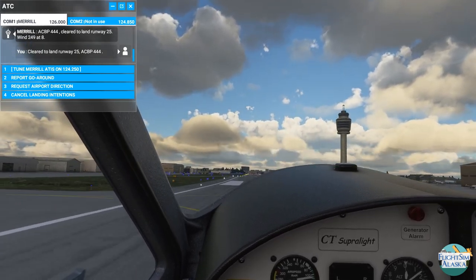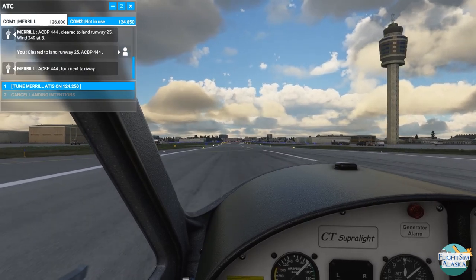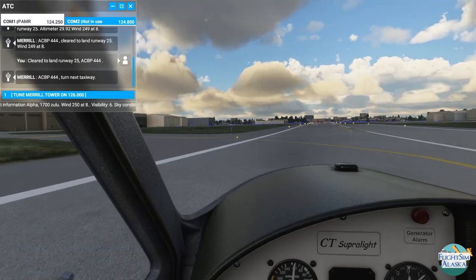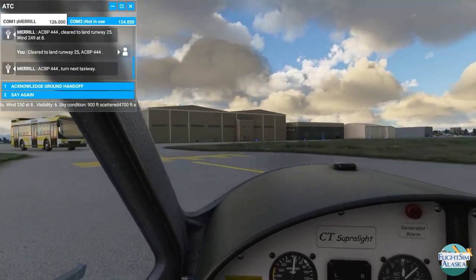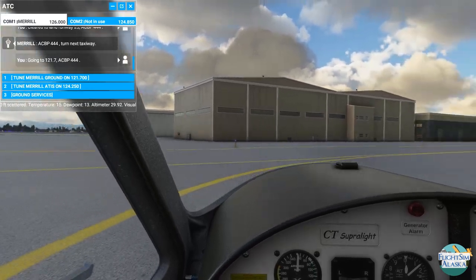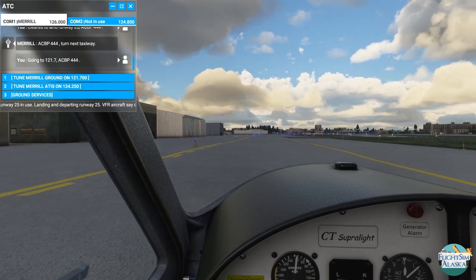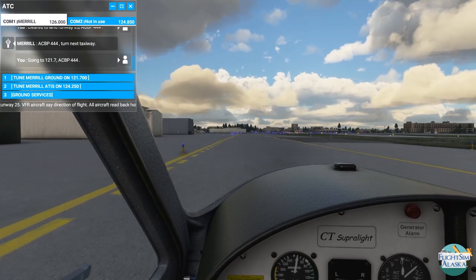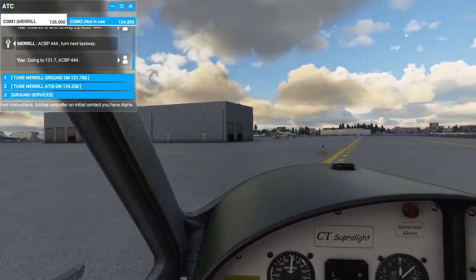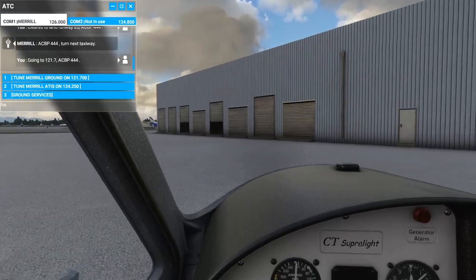It's going to be a little bit rough. That wasn't terrible — I didn't put any flaps down, so that didn't help. ACBP 444, turn next taxiway. Merrill Airport information Alpha, 1-7-0-0 Zulu, going to 1-2-1 decimal 7, ACBP 444. At this point I normally ask for a taxi to parking, but I have absolutely no idea where anything is because I'm not familiar with this airport. So we're just going to drive around until we find something. Thank you so much for hanging out with me. If you like the video hit that like button; hit the subscribe button to see more content from the Armchair Bush Pilot. I'll see you in the next video.